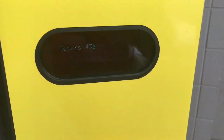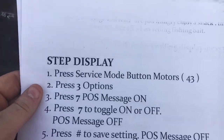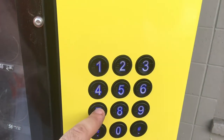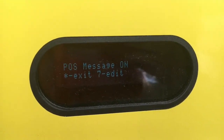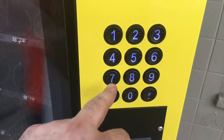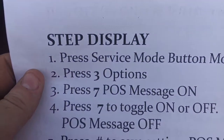We have sales mode switching to service mode, and then we're going to press three — we're at options, just as it says. Then we're going to press seven, and you can see that the point of sale message is on. Now we're going to push seven to turn that off, and you can see it's flashing — that's off.